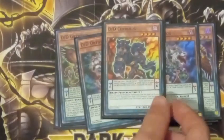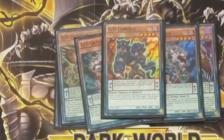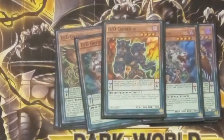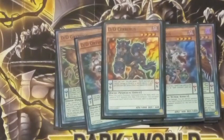Next up, we have the DD Servers. It is a Scale 6. Whenever it's in the Scale, you can use it to change a DD you control to level 4, and it gains 400 Attack and Defense until the end of the turn. Whenever it's Pendulum Summoned from the hand, you can add a Continuous Spell from your graveyard to your hand. That has come up before.